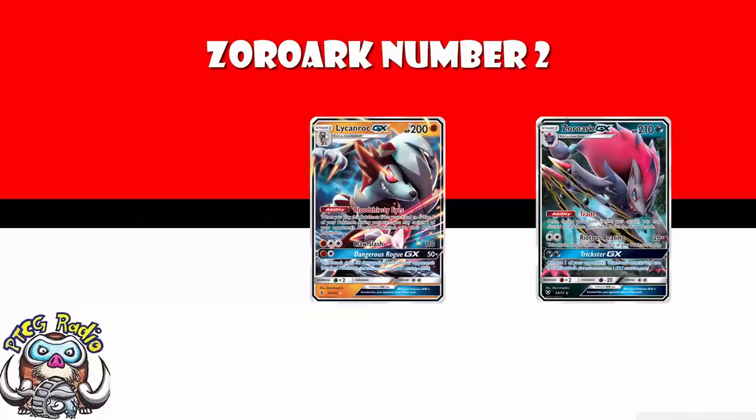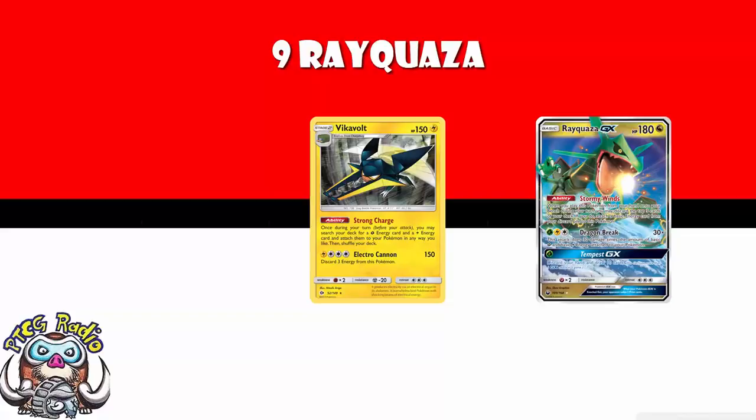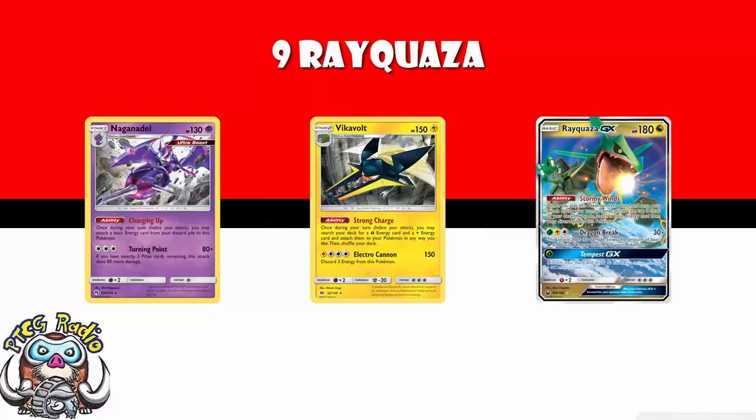After that, we see a lot of viable decks, the biggest of which is Rayquaza. Rayquaza does lots of damage based on how much grass and lightning basic energy you've got in play. It's also got a nice ability that can accelerate energy and a GX attack that discards your hand and draws 10. Of the nine Rayquaza decks that made top cut, six of them were played with Vikavolt — Strong Charge allows you to attach a lightning and a grass energy during your turn. Three of them were played with Naganadel, which accelerates energy from the discard. Slightly more difficult to get the energy on with Naganadel, but it is doable — just a little bit awkward. Vikavolt is probably the better option.